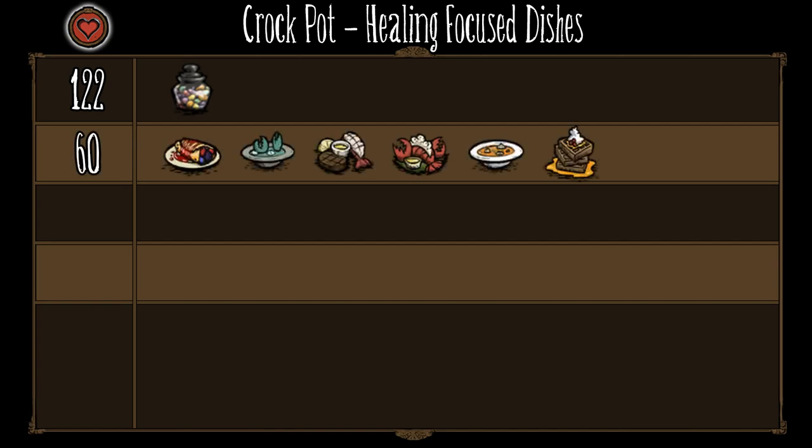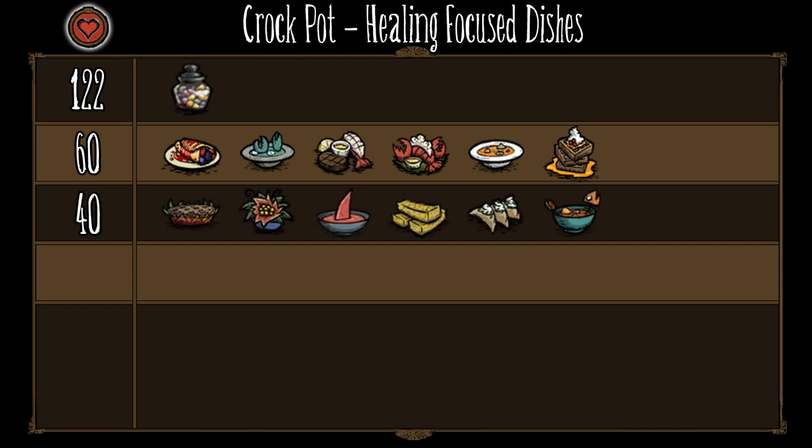Exclusive to DST and a reward for killing Queen Bee, Jelly Beans will heal you 122 HP, but it takes 2 minutes to receive the full amount — this is a slow over-time heal. Fresh Fruit Crepes, Lobster Bisque, Surf and Turf, Lobster Dinner, Bisque, and Waffles all heal you for a total of 60 HP. Dragon Pie, Flower Salad, Shark Fin Soup, Fish Sticks, Pierogi, and Seafood Gumbo all heal you for a total of 40 HP.